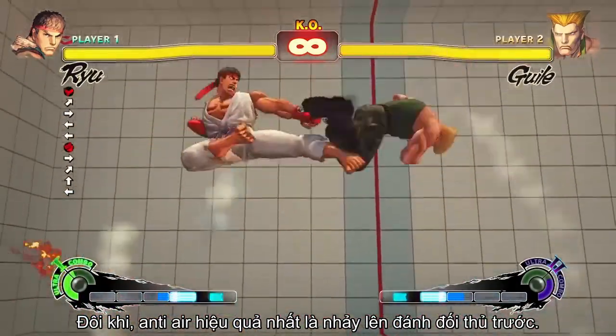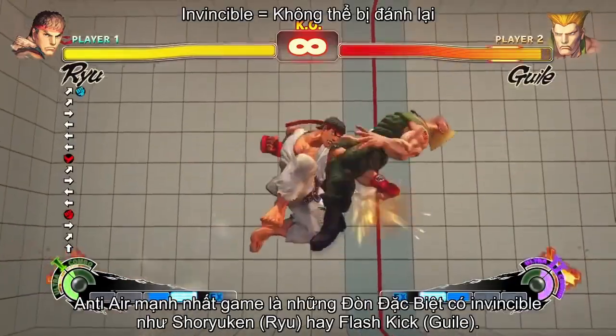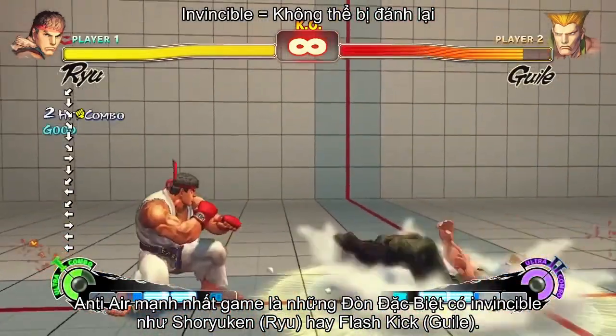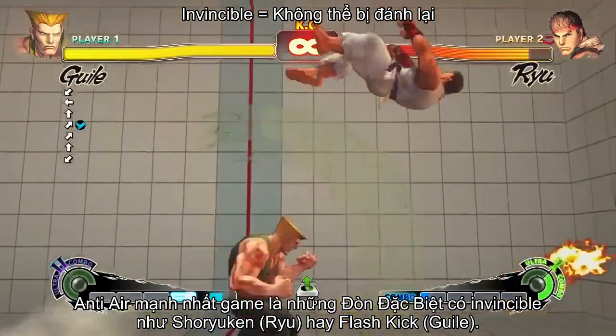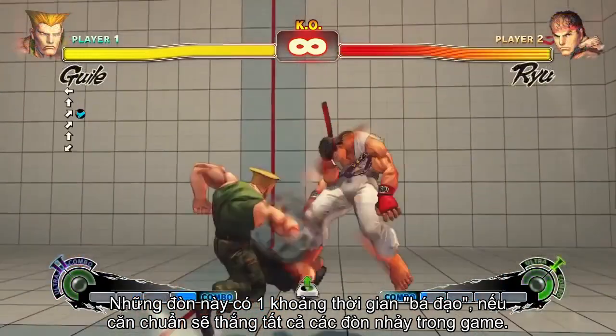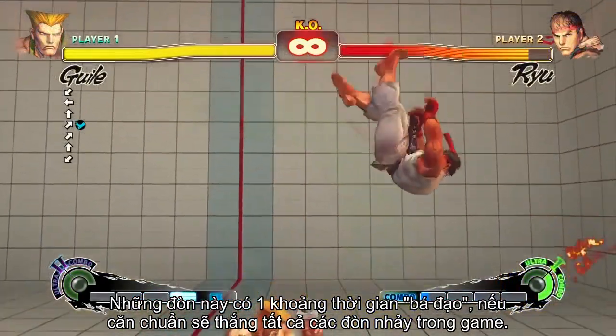Sometimes it's better to meet your opponent in the air and beat their jumping attack with your own. The most powerful anti-airs are invincible special moves, such as Ryu's Shoryuken or Guile's Flash Kick. These attacks are momentarily invulnerable, and if timed right, guarantee a clean victory over any jumping attack.